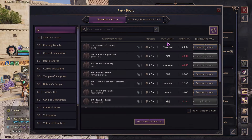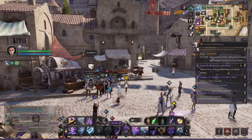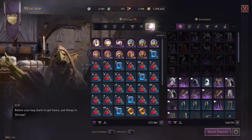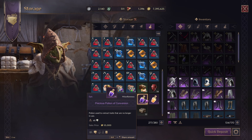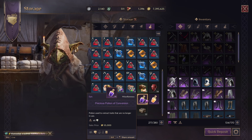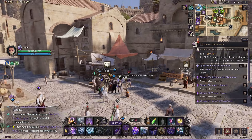Hopefully that taught you something about trait conversion stones. I kind of wish they kept the other method, which was using the precious potion of conversion — it only cost solent. I'm hoping they bring that back, but if they don't, it is what it is.